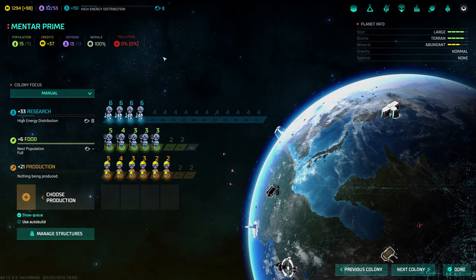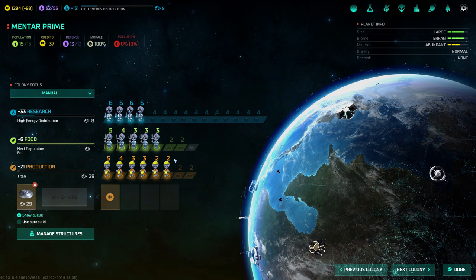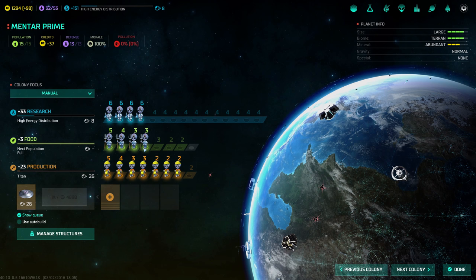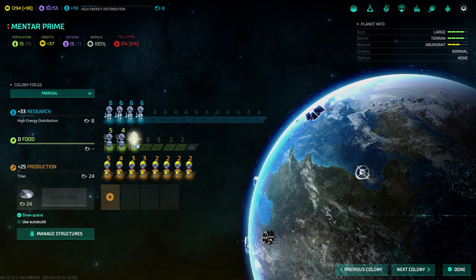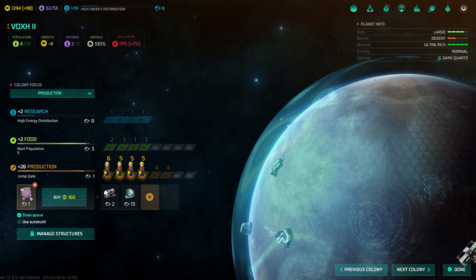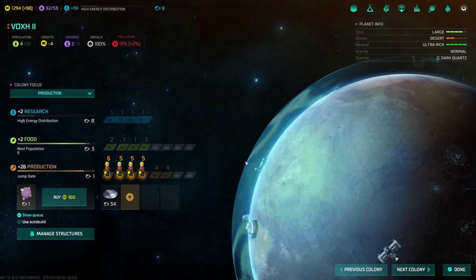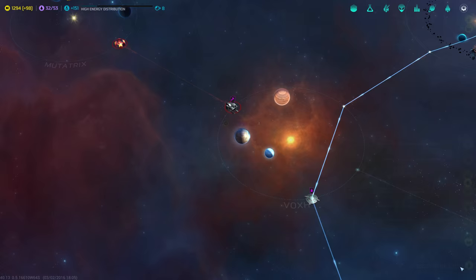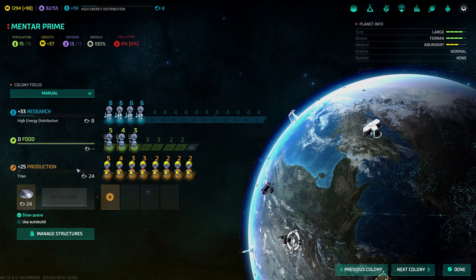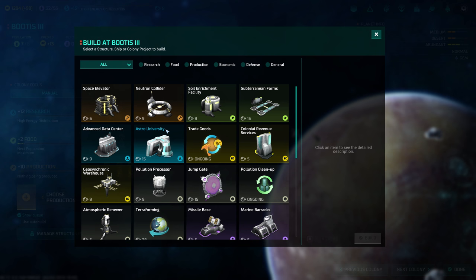So production — that's our main planet. We need that titan — 30 turns. That's with 21 production. We should just move some food workers around, we don't really need these guys assigned to food. Like this — 24 turns, still a lot. We need to build that on the ultra-rich planet. We are about to finish the jump gate. Terraforming will wait, research lab will wait — let's queue up the titan. 34 turns — that's insane. 26 production, that's almost as high as our main planet with all production assigned.